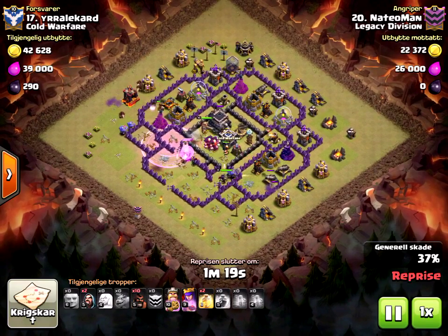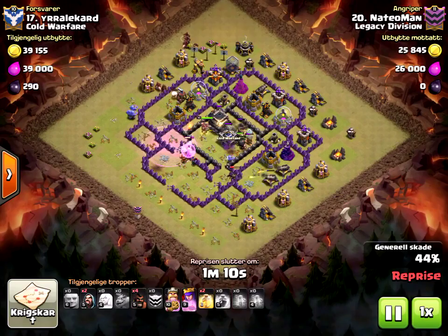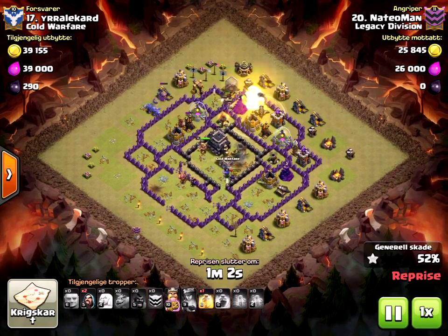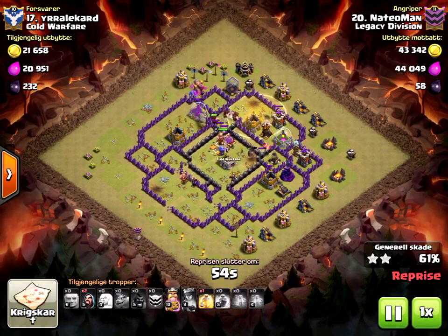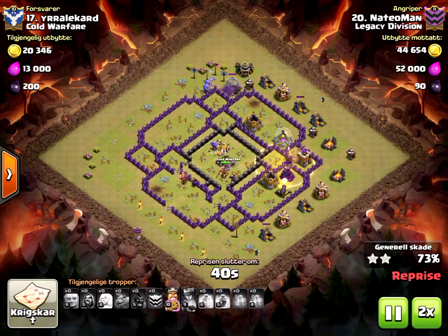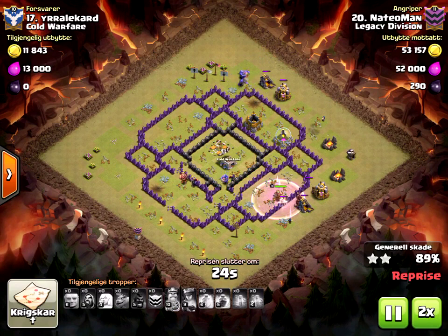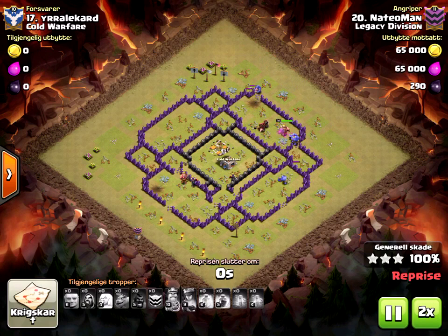A few surgical hogs on distracted wizard towers and cannon. Queen, giants, and a few healers are still in the core tearing it apart. Hogs are up top — surgical waterfall, which I really like. Heal goes down to receive the giant bomb. Still has a heal in the bag for the last segment, and this one is a wrap. Notice the hero levels — you can do HPHG with even probably 5-5 heroes, as long as your troops are all maxed. It's mostly a bowler-based and healer-based combo, rather than the heroes doing most of the heavy lifting.